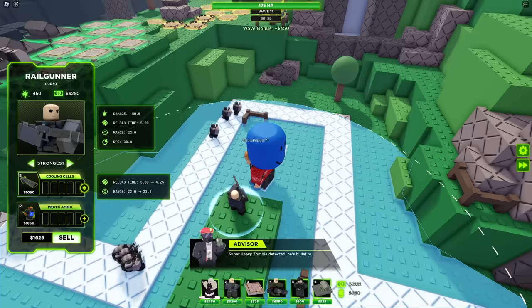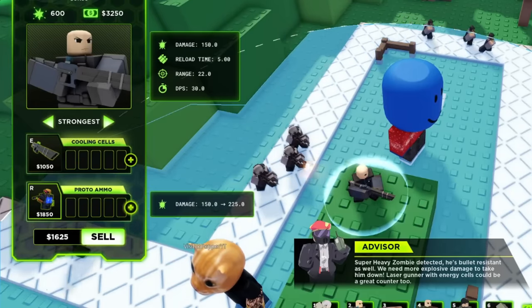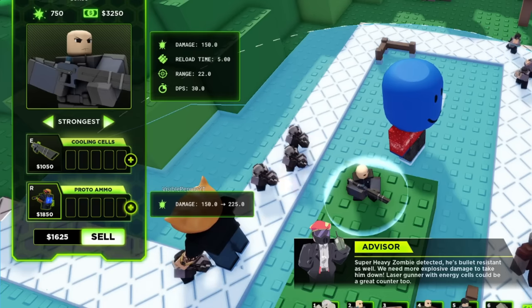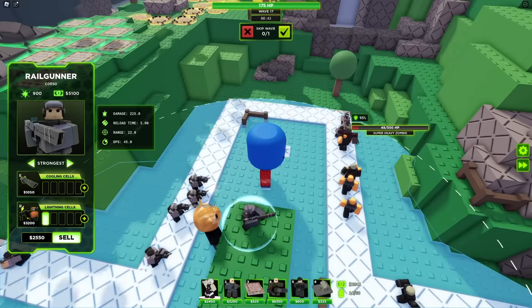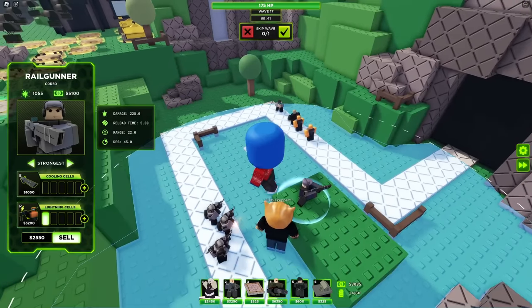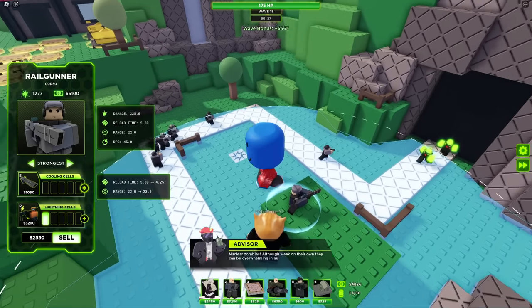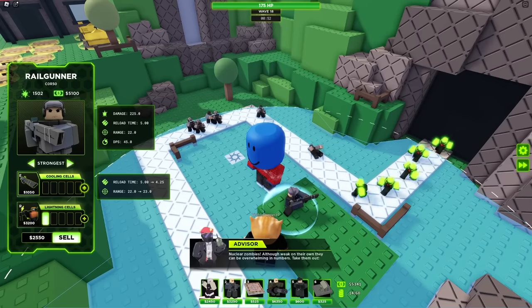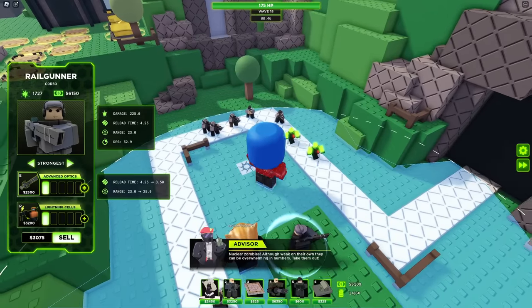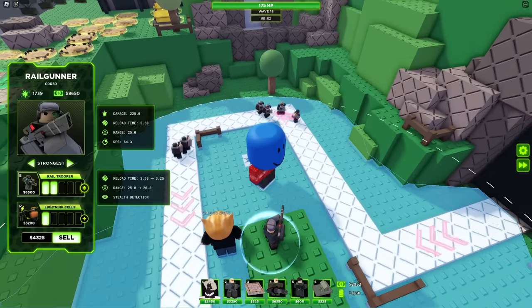Let's check out the upgrades. The first upgrade reduces reload time and increases range, and the other one increases damage — that's almost double. The bottom half seems to be all damage and the top half might be increasing fire rate. So maybe the top half is a really fast-shooting Railgunner and the bottom is a huge damage single target. Let me get that top one — it reduces reload time a bit more and it's pretty cheap.